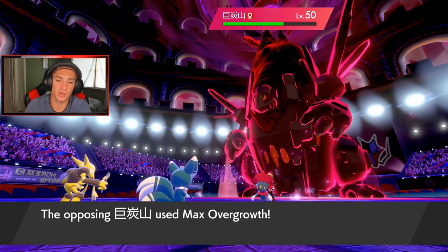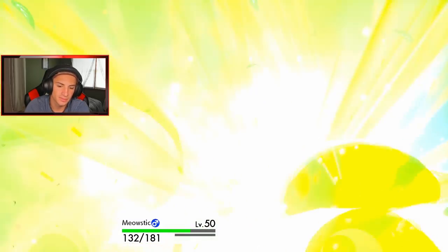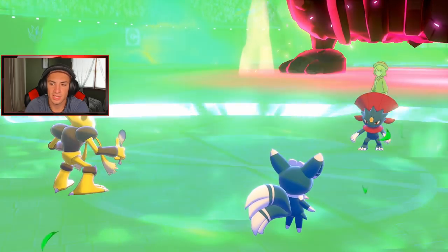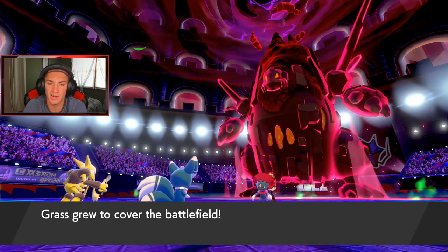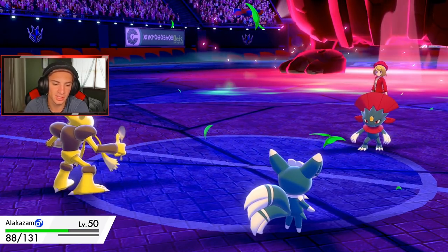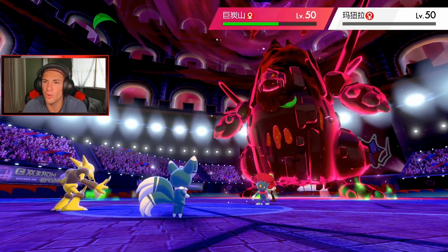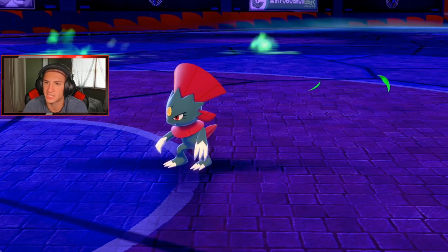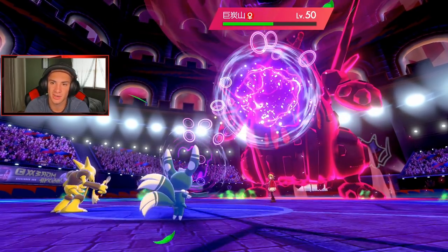He hits only one time — thank the lord! I thought Triple Axel always hits three times, but it's based on chances: 30, 60, 90 base power. It's just nasty. Expanding Force comes out. I'm going to change that terrain back up — no Grassy Terrain for you. Psychic Terrain and Protect. I wonder what this thing is going to go after next.